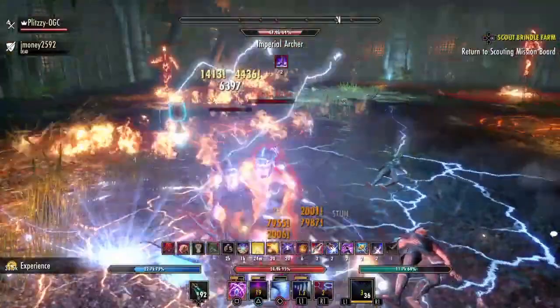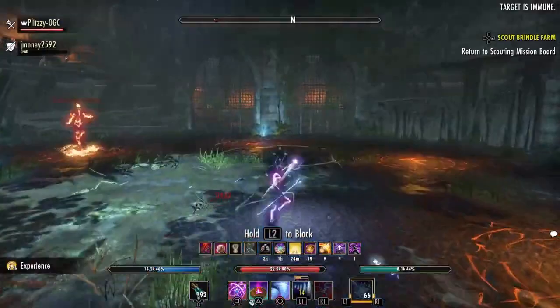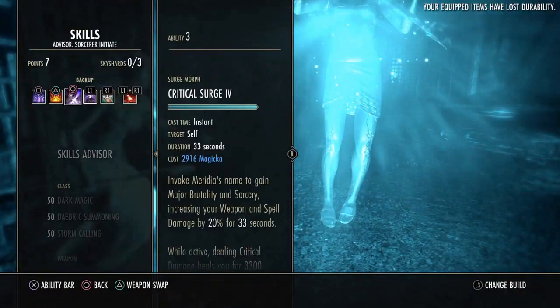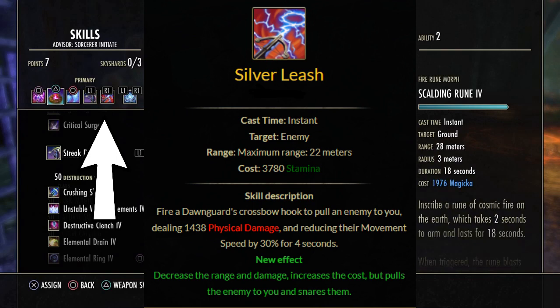Once you kill the mage and all the ads that spawn on that wave, you want to rinse and repeat until you get to the very end, where there's going to be a tanky ad with a sword and board and four archers. Kill the four archers, then grab the red sigil so that the person you're carrying can get an instant respawn and you can skip the ghost phase. If you're solo, just ignore that, die, and then respawn. Note that Chains is absolutely necessary to do this effectively — this can be from your class or from the Fighters Guild skill.